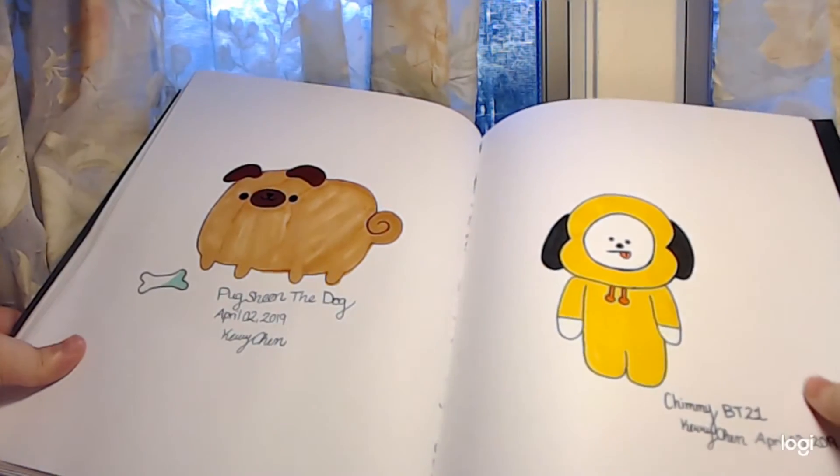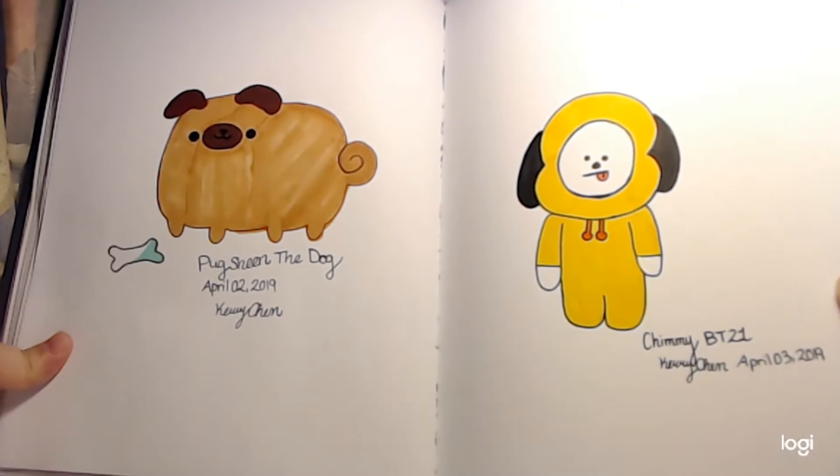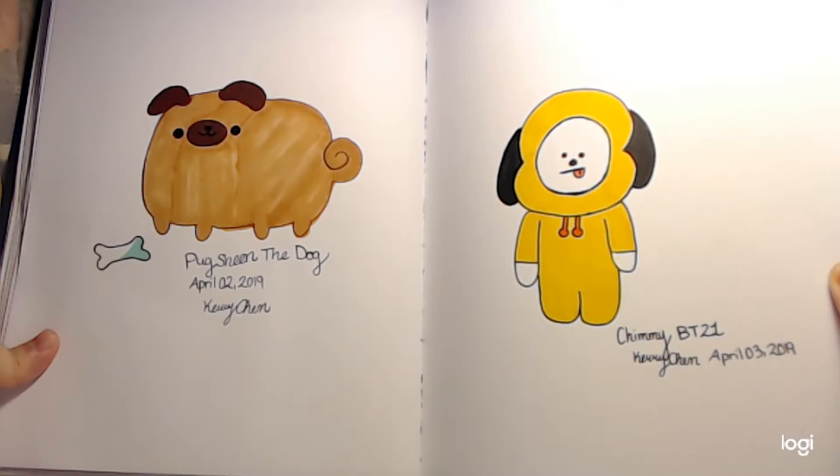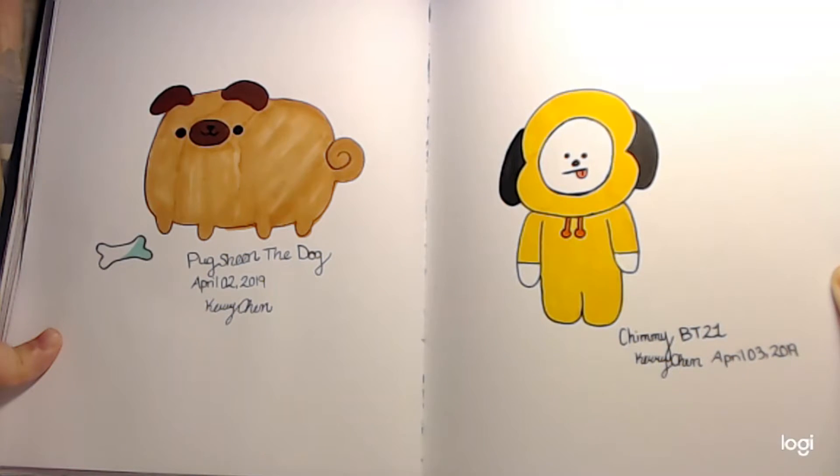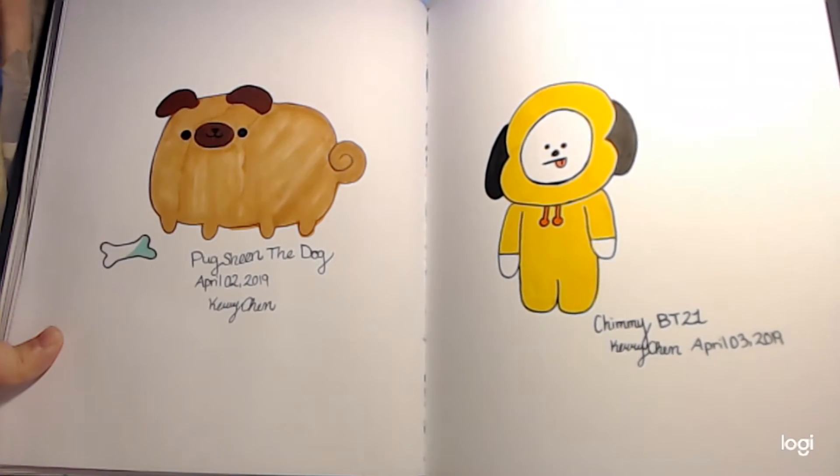Here is PugShingTheDog — I'm sorry about the name mix-up — with Achu on his bone. And here's Chimi from BT21. He's just standing there looking goofy.